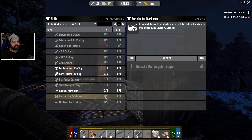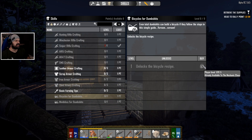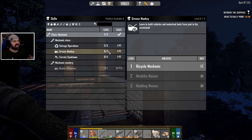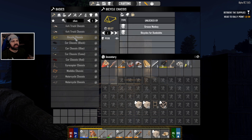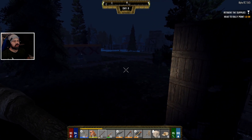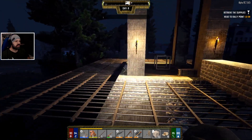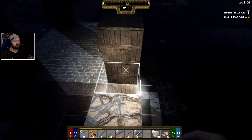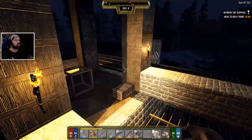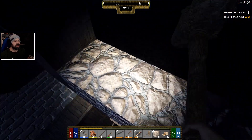Bicycle for dumbshits - what do I need for it? Player level 5, and it's already available, so we need player level 5, that's all. We should surely be player level 5. I have the mechanic class and all I need is to put a point into Grease Monkey and then we can make the bicycle. I think we can make wheels, we definitely have enough, and then we can do the chassis as well. Once we have a bicycle that makes it a lot easier to do some of the quests.